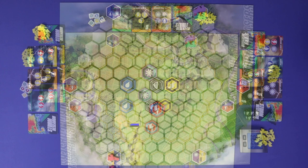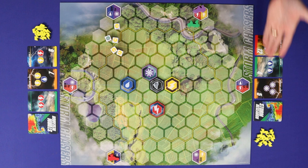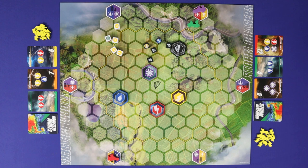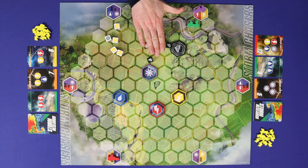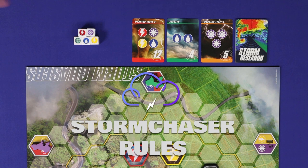Set the timer to three minutes and you're now ready to play. Storm Chasers is played in real-time rounds, each lasting three minutes. The storm chaser players will move around the board attempting to conduct research on the different types of storms, while the storms player will attempt to move the useful storms away and the tornado towards the players, all in the aim of disrupting their research. The storm chasers and the storms play the game under slightly different sets of rules, and so we'll look at each side separately, beginning with the storm chasers.